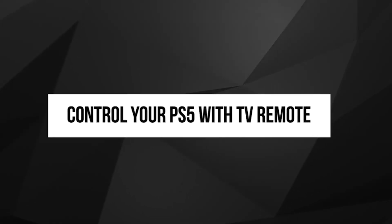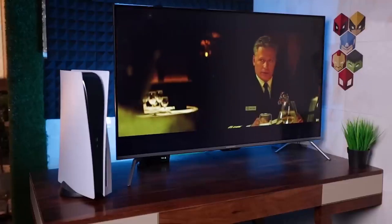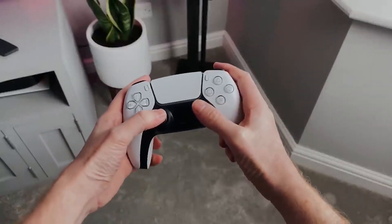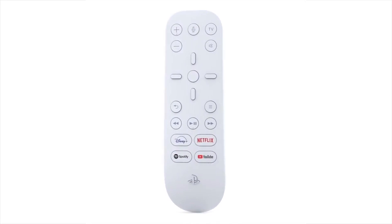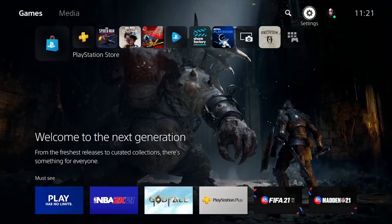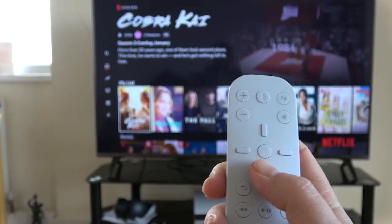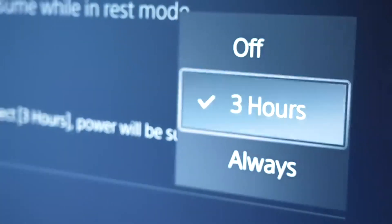2. Control Your PS5 With TV Remote. The PS5 isn't solely a gaming console — it's an expansive entertainment center featuring a Blu-ray disk drive and an abundance of streaming apps. Yet launching apps like Netflix often involves the inconvenience of locating the PS5 controller. Fortunately, the PS5 presents a solution: control your console using your TV remote. This simplifies the process and prevents unnecessary drain on the DualSense's battery. To activate this feature, navigate to Settings, then to System, and then Enable HDMI Device Link. Once enabled, effortlessly navigate the PS5 using your TV remote. Additionally, you can configure the PS5 to enter rest mode automatically when you turn off the TV, enhancing overall convenience.